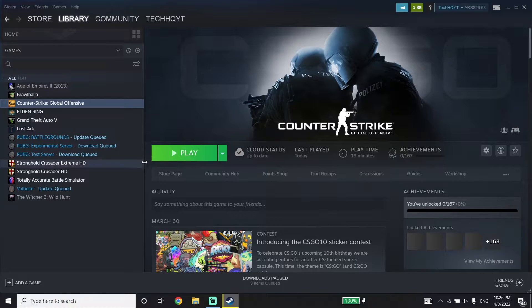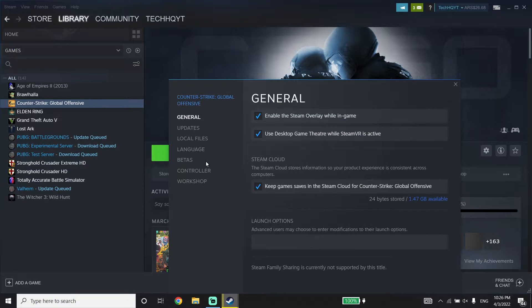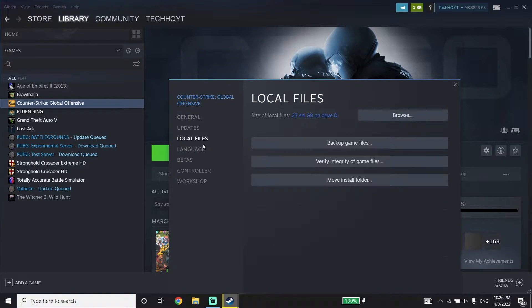To fix this CSGO issue, first of all just go ahead and open up Steam, then click on Library, and then right-click on CSGO and click on Properties. Now click on Local Files and then click on Verify Integrity of Game Files — all you have to do is just go ahead and verify your game files.